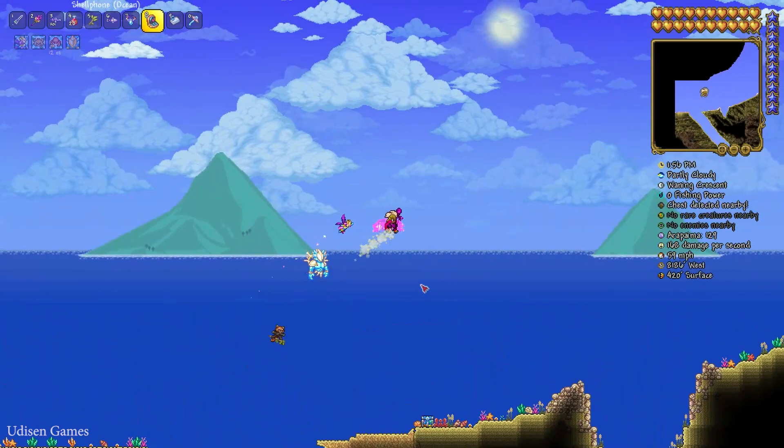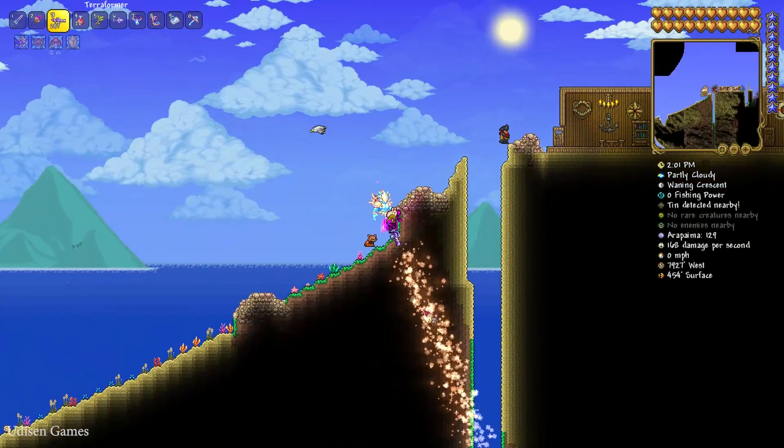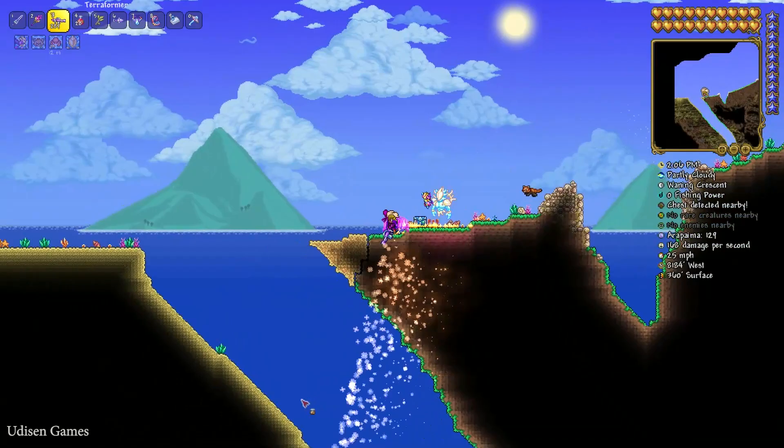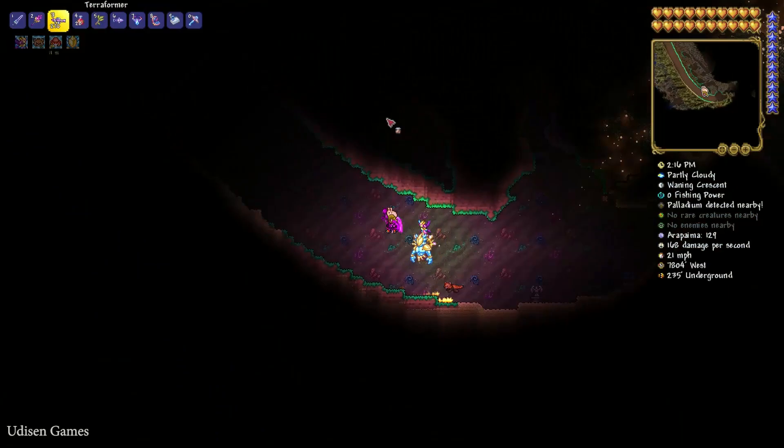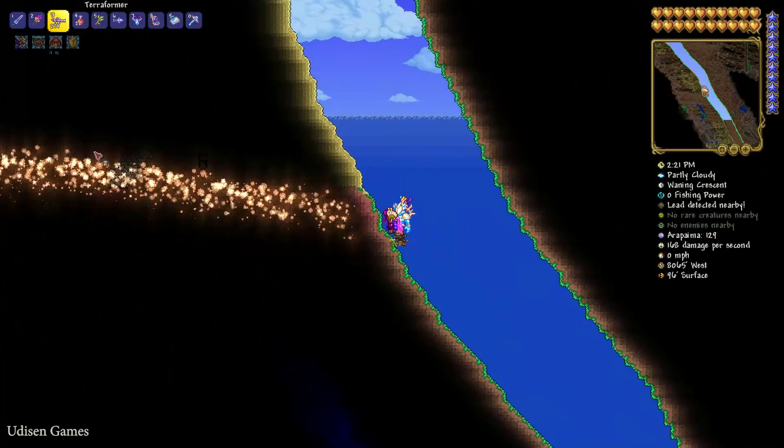How does the system work? Extremely easy. Use the Clentiminator, press the left mouse button, and you turn this area into a forest biome. Don't forget about the different underground structure and the place where you work. As you can see, we already turned all this desert into forest.